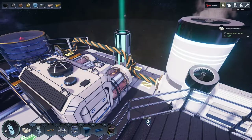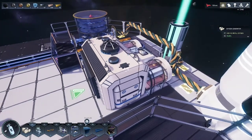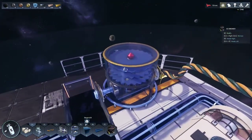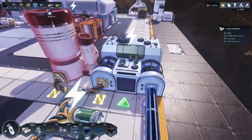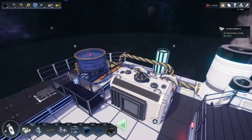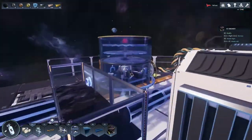Step 2 is to place down a carbon reactor powering your oxygen generator, an icebreaker to produce water, and a hydro generator to produce the hydrogen. Once this is all powered, go ahead and put ice into your icebreaker.